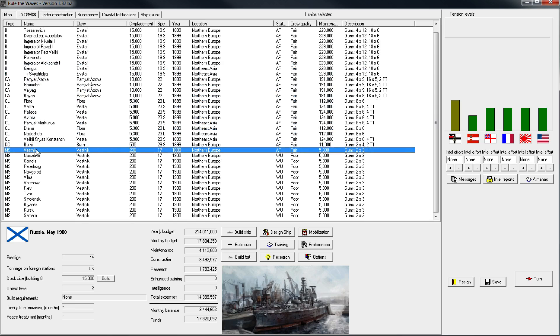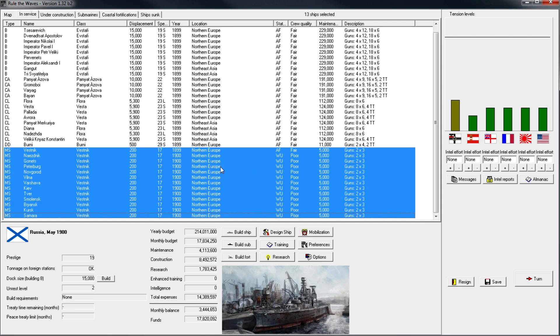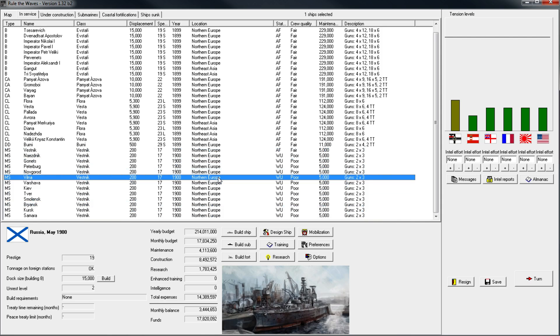We'll probably be going with a zero submarine mentality. Submarines are really only effective when you can get them en masse. In the last Austria-Hungary playthrough, I was forced to build like 60 submarines. They're very effective when you get over 30 or so. If you get less than 30, you're just paying for ships that don't hold up their side of the bargain very well.